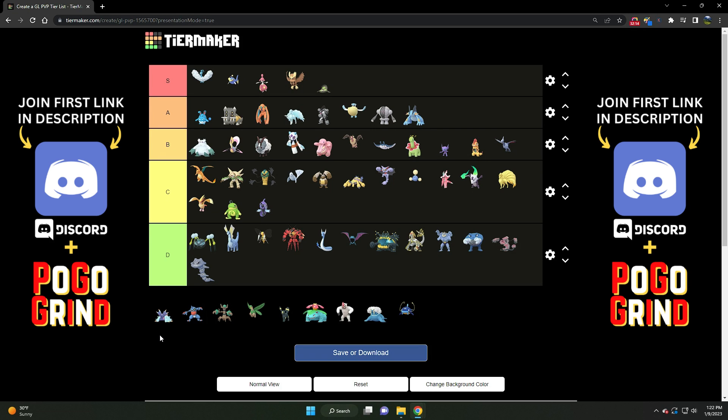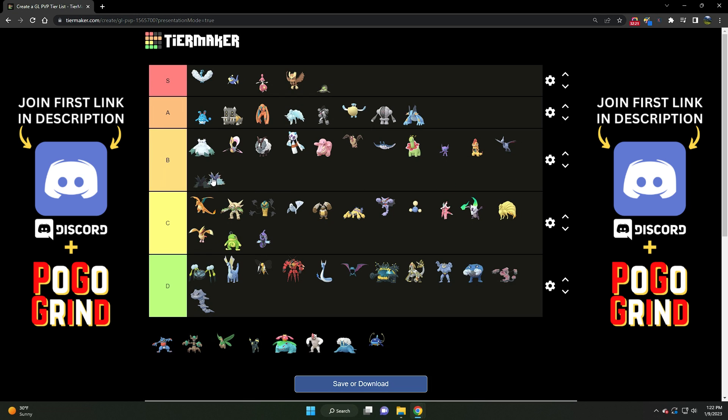Then we've got Toxapex — a very solid B tier Pokemon. With Nidoqueen falling off the face of the planet, Toxapex has kind of filled that void if you want a Poison Jabber. Of course it's not going to be doing as much Poison Jab damage since its attack is nowhere near a Nidoqueen or Shadow Nidoqueen. But the bulk cannot be denied. If you need a solid Poison Jabber right now, Toxapex is the best one to go for — making it a solid B tier Pokemon.